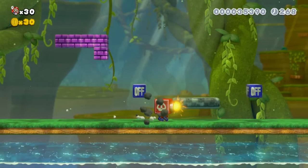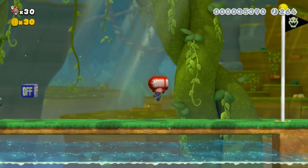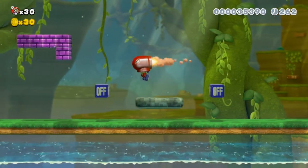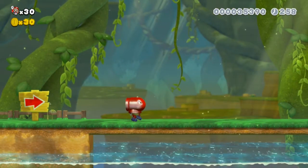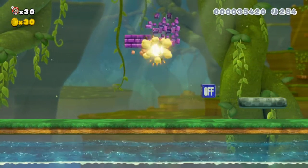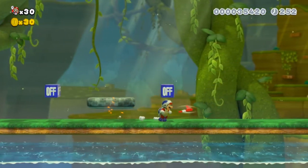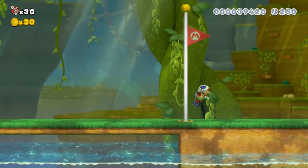There we go - so jump, press the jump button again, you're flying through the air for a certain period of time. You can destroy blocks but then you will lose the power-up - so that's a nice little addition. Grab the flagpole and we're moving on.